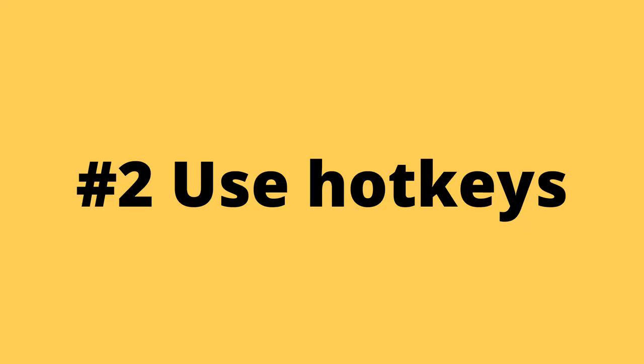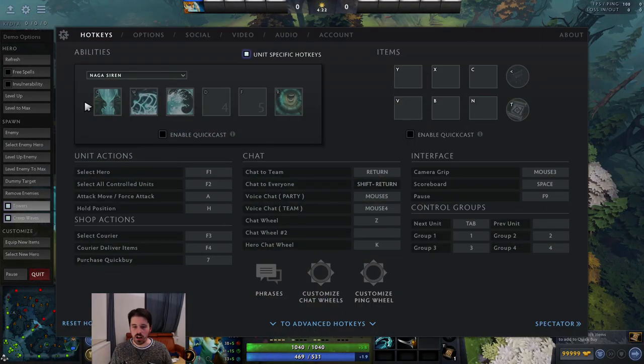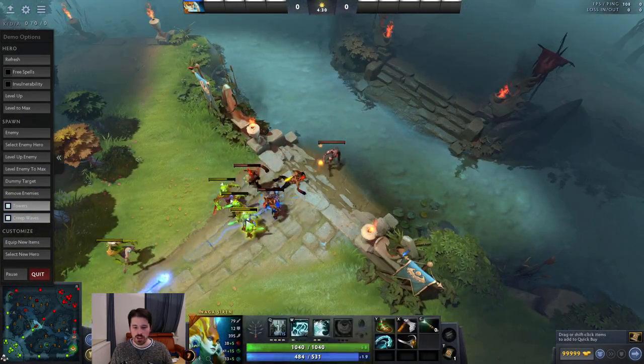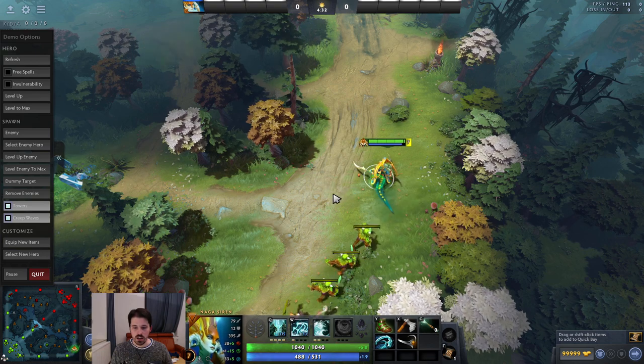One example is number 2: use hotkeys. Dota has lots and lots of hotkeys. For example, selecting your own hero — if you ever lose your hero, maybe you're checking out something on the other side of the map, you can just return to your hero with that hotkey.